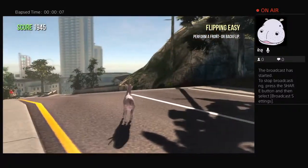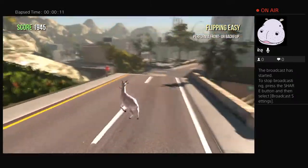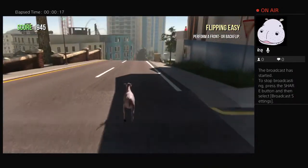I'll be showing you how to get the shopping goat and how to get on a hang glider. You have to do this in Goat City Bay - there are trophies in Goat City Bay.